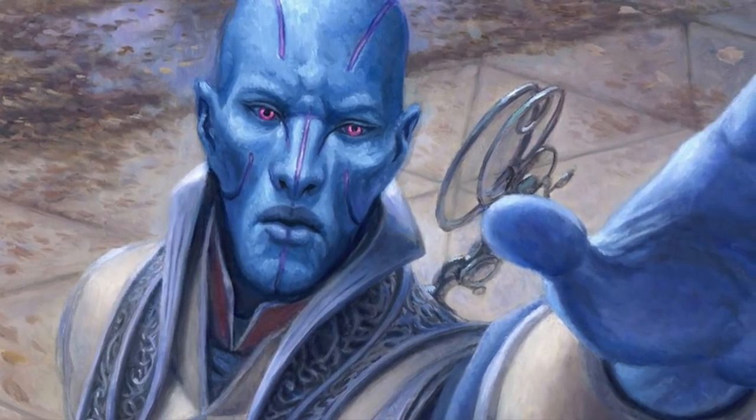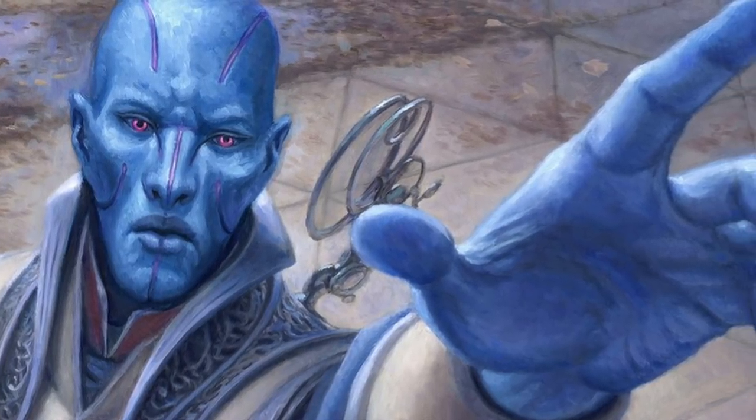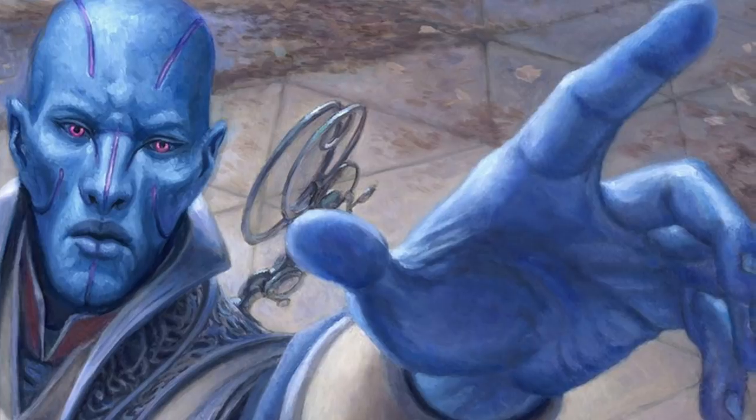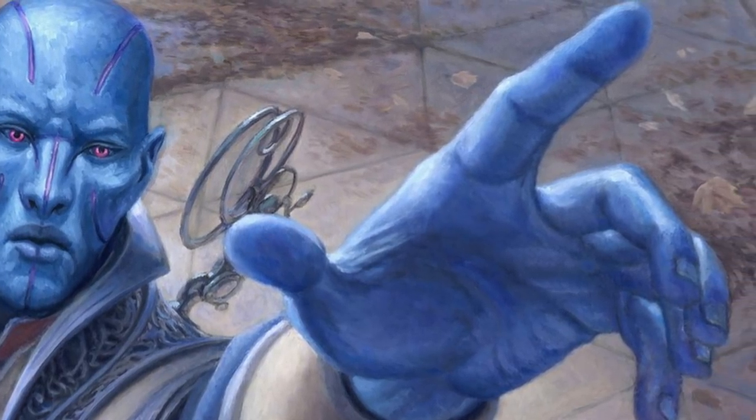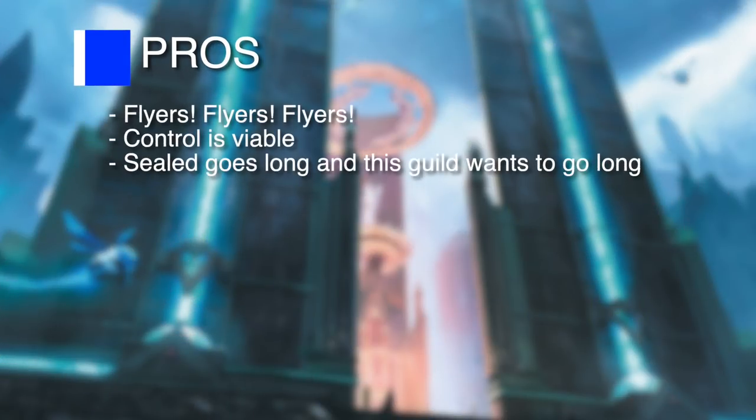Alright, that wraps up Azorius. This is one grindy guild — it wants to grind things out, counter things, bounce things, and hit you in the air with its flyers. It's like the slowest deck. Some pros: flyers, flyers, flyers — it's no secret they win you games in sealed, and this guild has a ton of good ones. Control seems very plausible in this deck with all the counters and bounce. Sealed games go long and it's exactly what this deck wants to do.